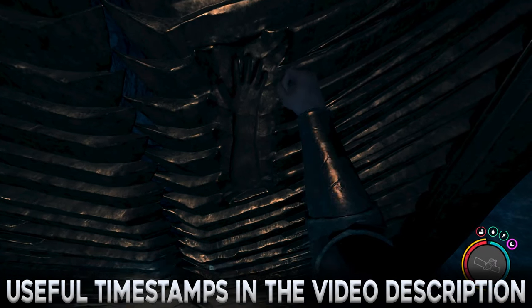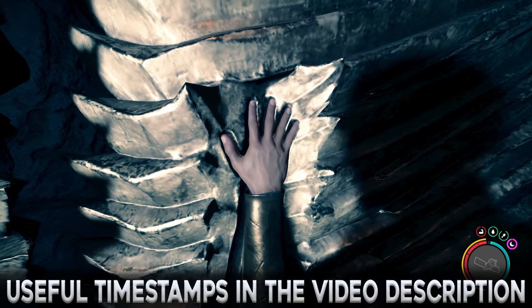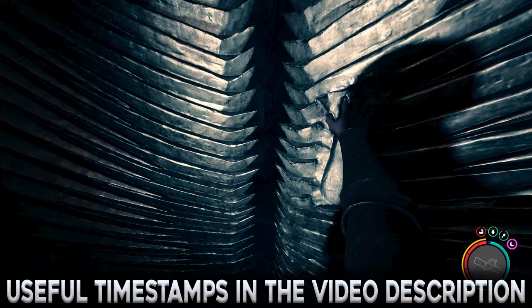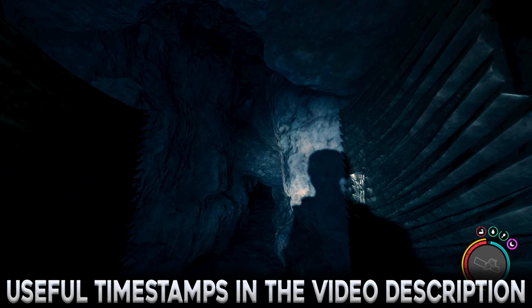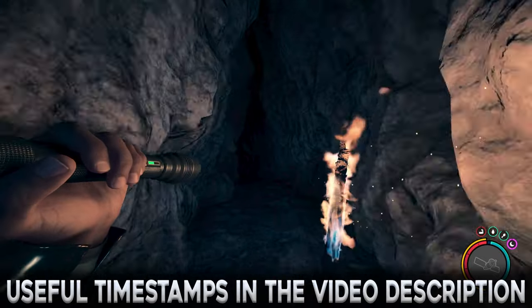The gold door with a hand seal is the final obstacle to overcome in Sons of the Forest, and the gold armor is required to open it, all of which will be covered in this guide. We will also be getting some unique weapons along the way. Useful timestamps can be found in the video description.